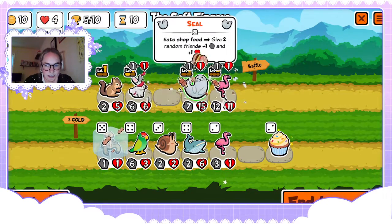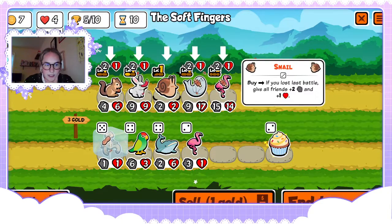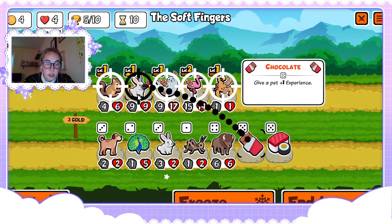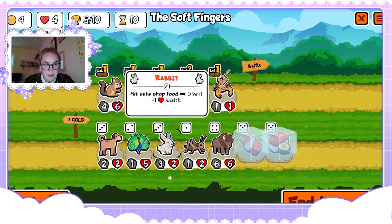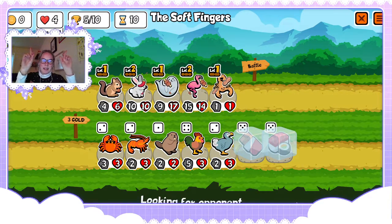Buying this, yes — buying this, sell, buy, roll. Chocolate the bunny. Freeze the chocolate for next time — freeze this for next time because it'll be two gold. Buy the bunny, roll — feeling good, feeling good. No melon armor, no melon armor, no whammies, no whammies.